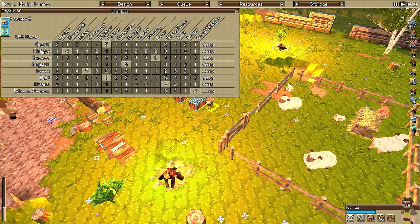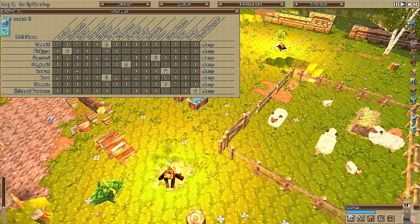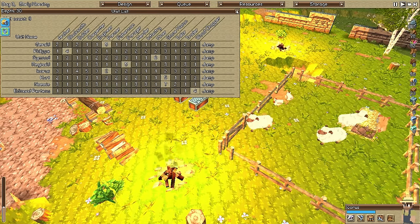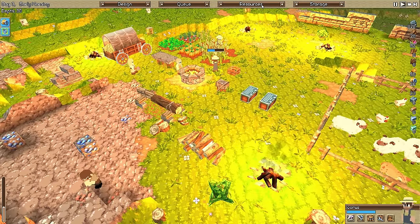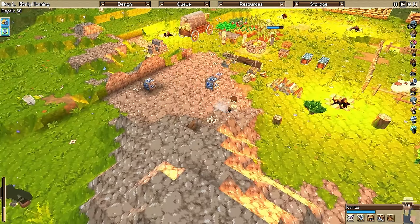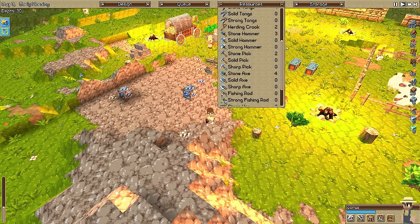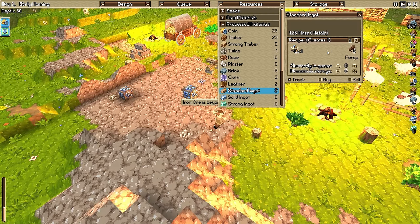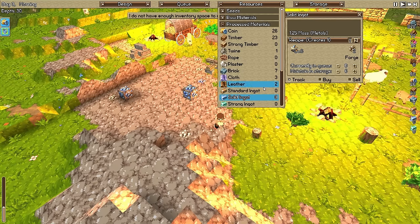Stonemason, possibly farmer. Let's make him a stonemason - actually, let's make him a farmer and make the other farmer go back to stonemason. It's better, he's got better stats. That ore - I'm not really sure what that ore is even made out of. Standard ingot is made out of two copper. Why don't they just call it copper ore? And solid ingots are made out of two iron. Just call them iron and copper ore.